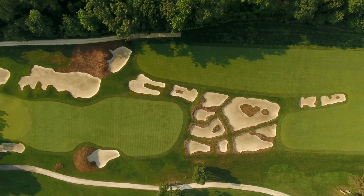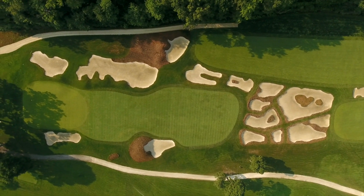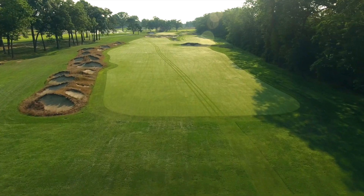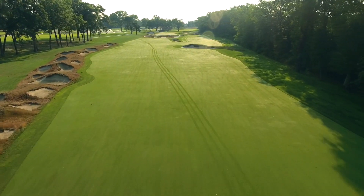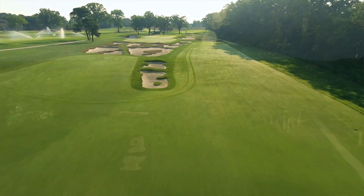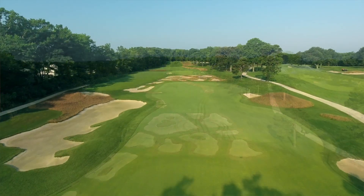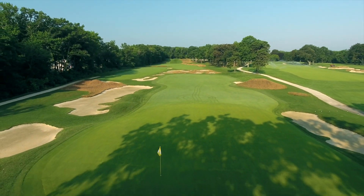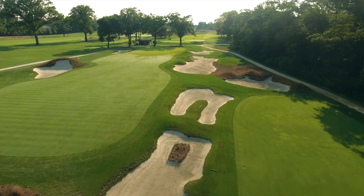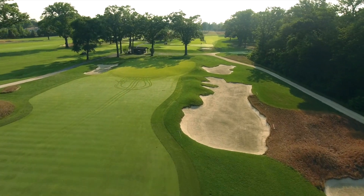On the 12th hole, we reintroduced a lot of the bunkers. It was known as the Heinz 57 hole. Unfortunately, we were only able to introduce 41 of those bunkers back in, 57 being the number that was here in the 20s. When you make it to the 12th tee, you have two options: you can play it down the left-hand side, or you can take it over the right cross bunkers. Some of the longer players might hit a 3-wood just to get it in play. There are a lot of different options on that hole, and that's key to that tee shot. There's a large apron in front of the 12th green which allows a run-up shot, which you can't really take advantage of from the right, but the right does have its benefits.